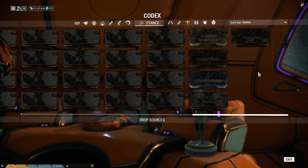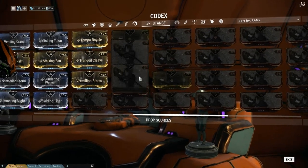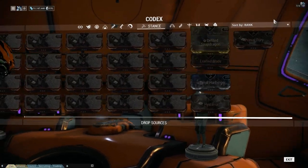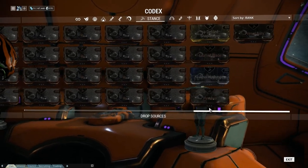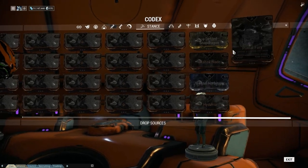Something tells me there may be a bit more than one stance that may have accidentally snuck its way in here. What is all this? That could be a bug though. Nonetheless — Primal Fury, Final Harbinger, Hysteria, Exalted Blade. Those are abilities.